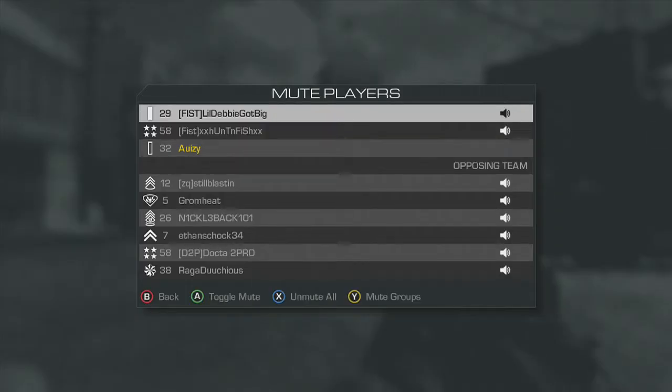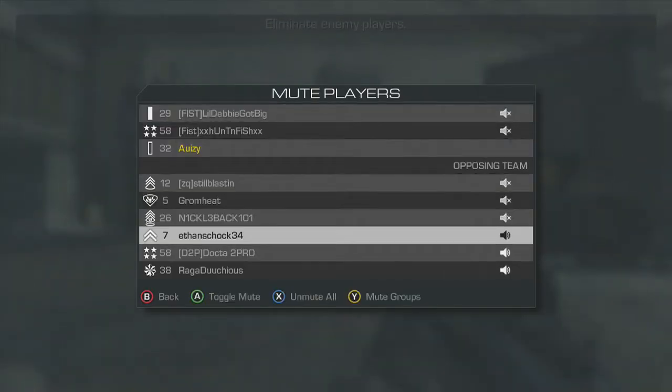You're going to want to go over and down below, which will show you all your options. You have Back and then you have Toggle Mute and Unmute All. So you just go down, hit A, and then you can mute anyone that you want to mute.